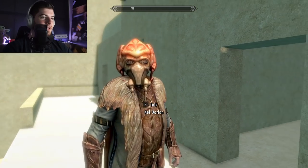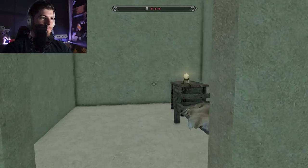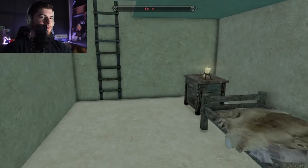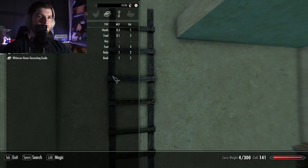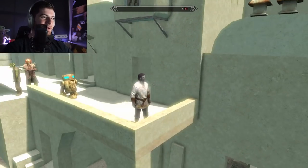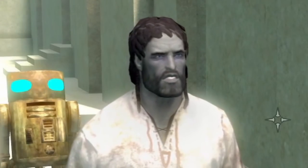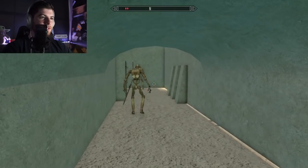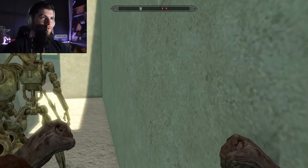Oh my god, it's Plo Koon! Keldorian. I might not be caught up on my Star Wars lore, so I'm not sure who that is. Are there enemies? There's enemies over there. Who's mad at me? I don't have any weapons — I just have my clothes. The Giga Chad preset though, it does make me look rather lore friendly. Those look like gangsters. I guess we could take them on.